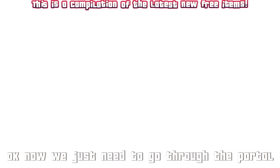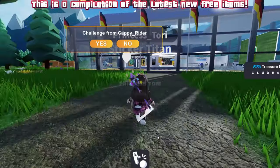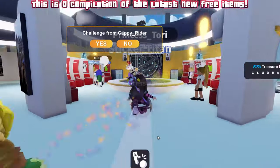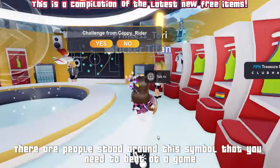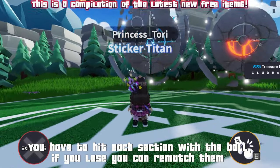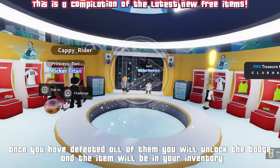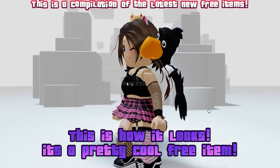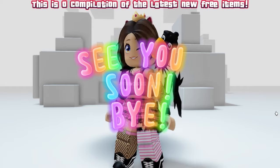Go through the portal, then run straight ahead to get into the clubhouse. There are people stood around a symbol that you need to beat at a game — you have to hit each section with the ball. If you lose you can rematch them. Once you have defeated all of them you will unlock the badge and the item will be in your inventory. This is how it looks — it's a pretty cool free item. Comment what you think, see you soon, bye.